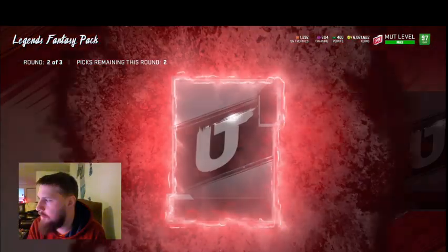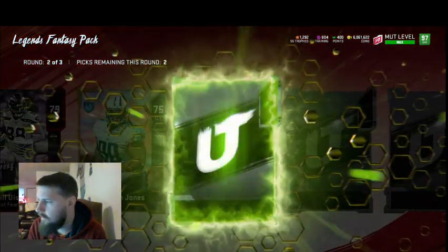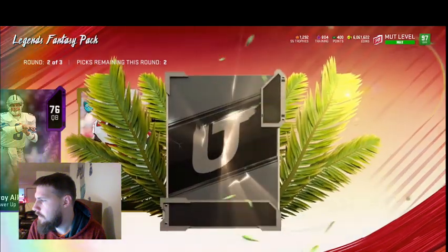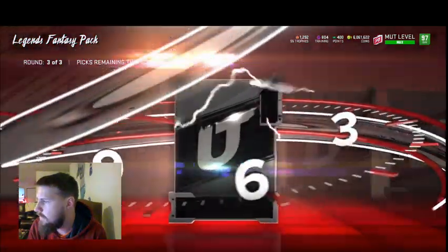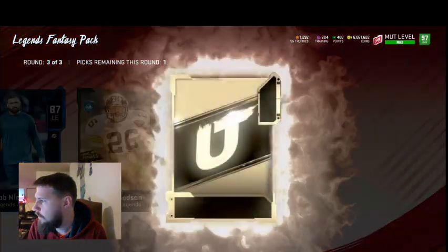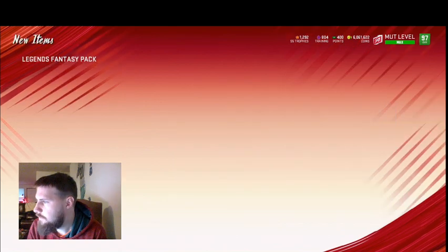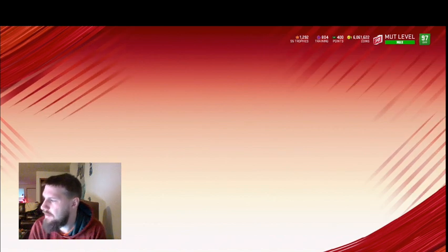I'm actually going to take a lower-rated one so I can put them into the exchange set. Such a big animation for Most Feared and it's always a gold card. I'll take John Ross just because he might get a combine card. One big ultimate legend would be pretty sweet — got a 90, he's probably 40k, so we made up about half the pack.